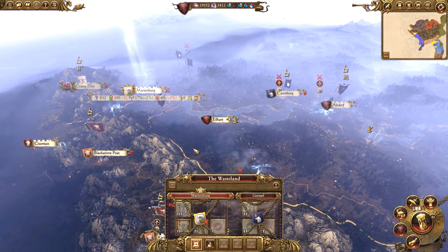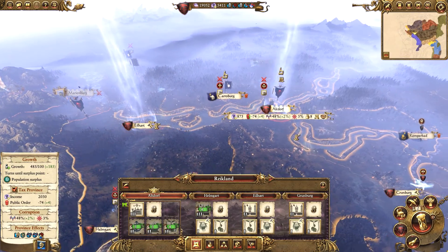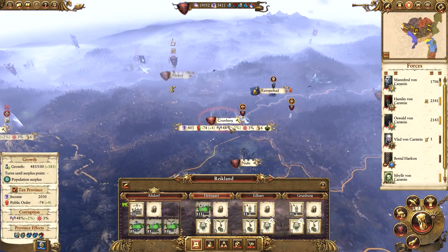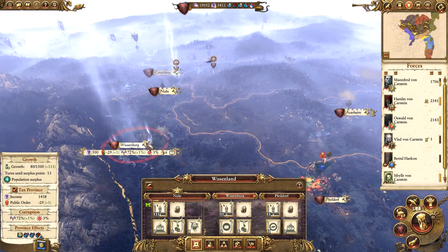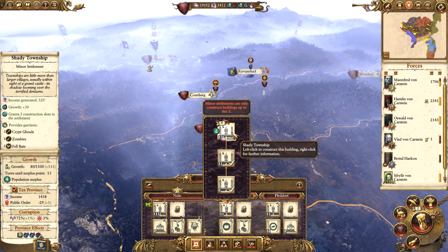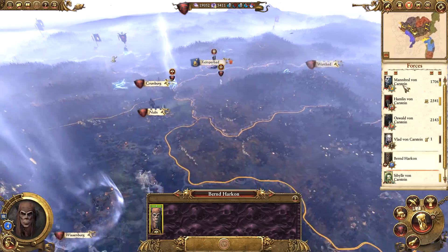Then we'll probably loot and occupy, or maybe sack and occupy, depending how much money we get - because they'll probably repair at the end of this turn so we might get quite a lot of cash. Maybe if I move into Whistenland next turn, we can upgrade a couple of these to Shady Townships and upgrade the Bale Fire Hearth. We'll probably save the cash for now.